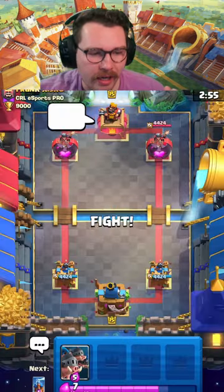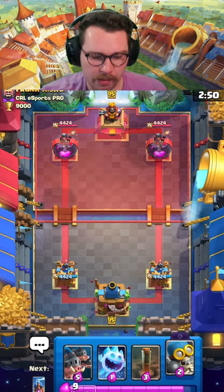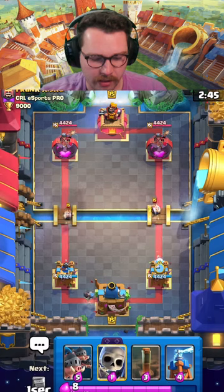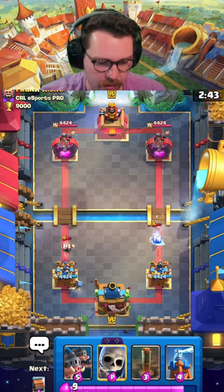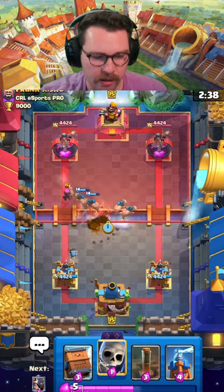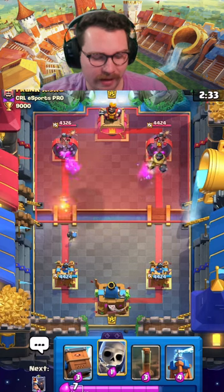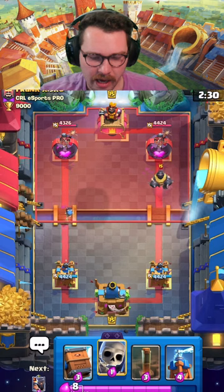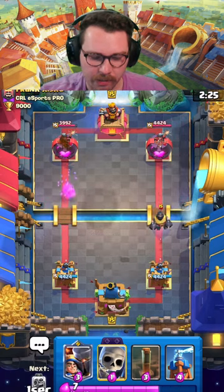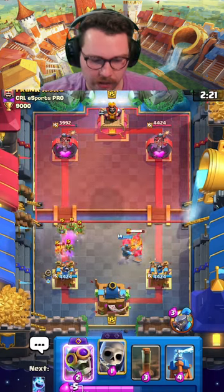Into our next match against Frank — he's in the CRL esports pro clan, so maybe we found some good competition. I'm going to cycle my bomber, because then the very next one you have will be an evolution bomber — that's literally the best play you can make. I split hogs — I knew they had a firecracker but it still worked out. Firecracker gets taken care of and another mega knight deck. Not surprised. I'm going to drop the delivery and hope the mega knight jumps on it, pulling it to our king tower.